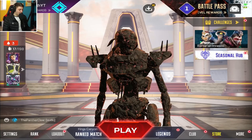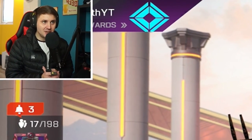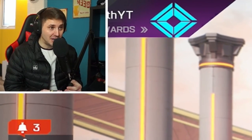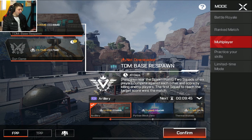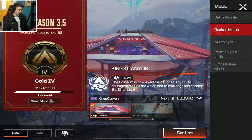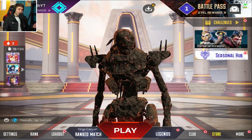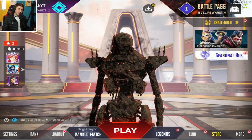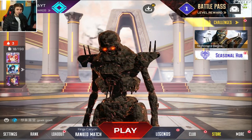So that's pretty much everything new in Season 3.5. The optimization — I've been testing a few games and it feels really good. They've definitely improved optimization on both maps. They've also taken out Arenas, so there are only two multiplayer modes now, with ranked King's Canyon and World's Edge plus casual. Hit a like and subscribe, and let me know in the comments how you're finding this season and if it's optimized for you.